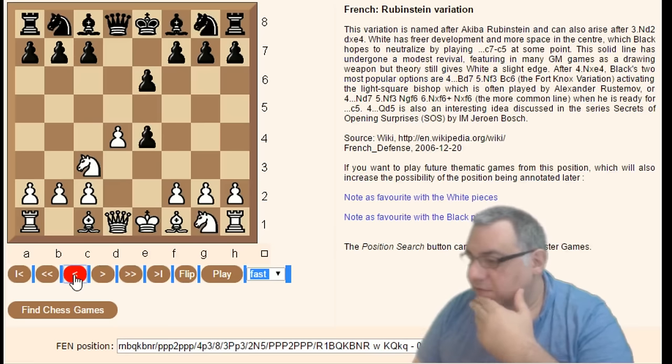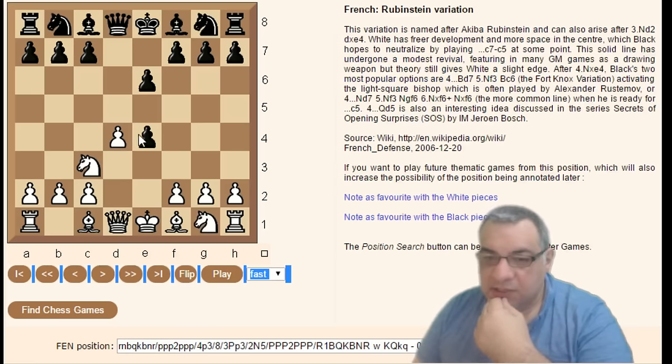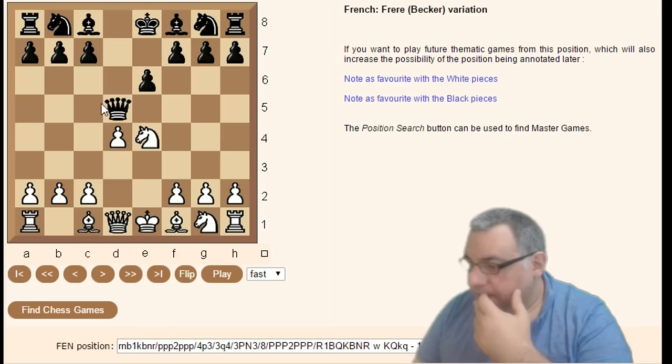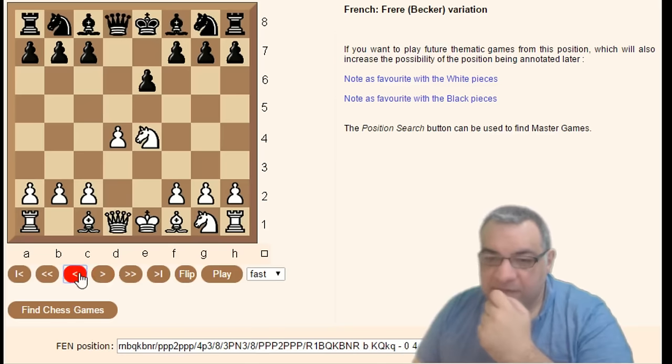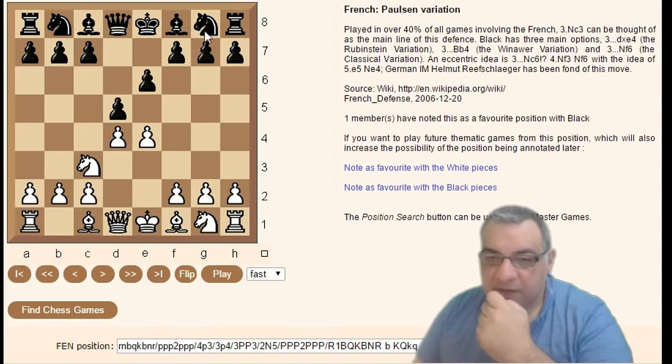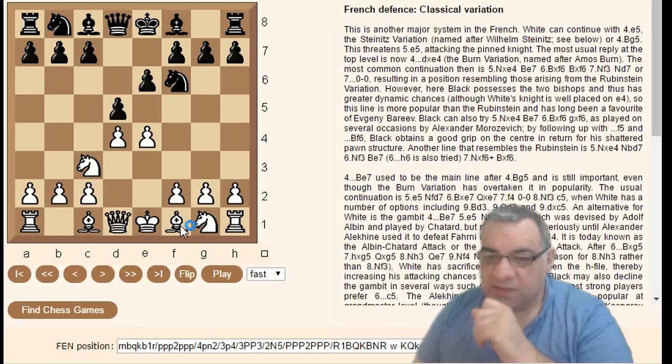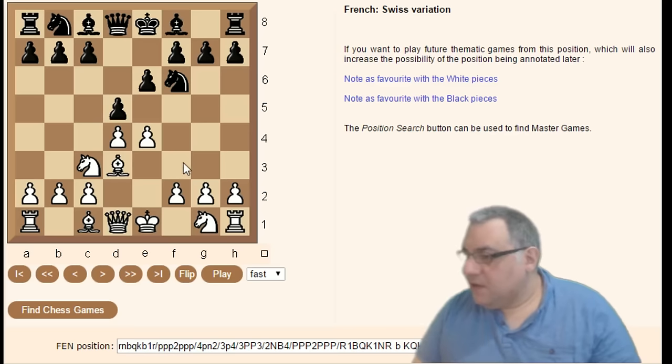d-takes e4, Knight takes e4, Queen d5 is the Frabecker variation. Knight c3 Knight f6. Within the classical, Bishop d3 is the Swiss Steinitz variation. Bishop e3 is the Hanenberger variation.